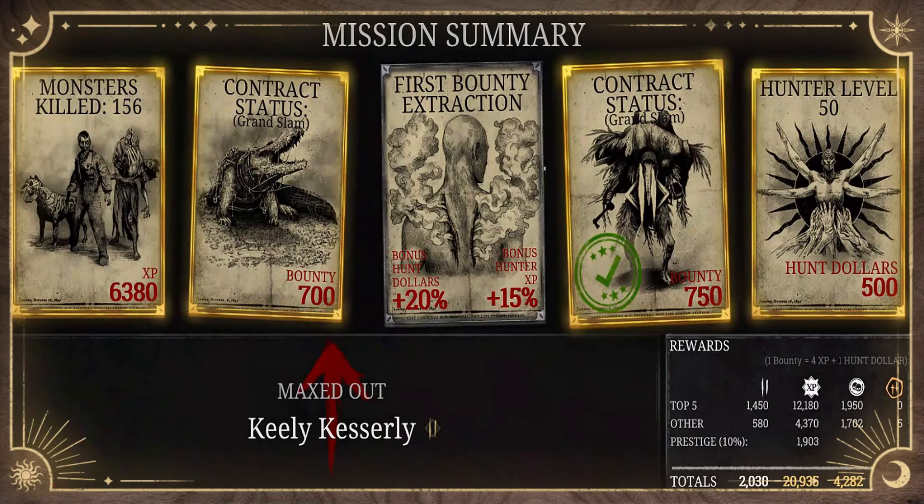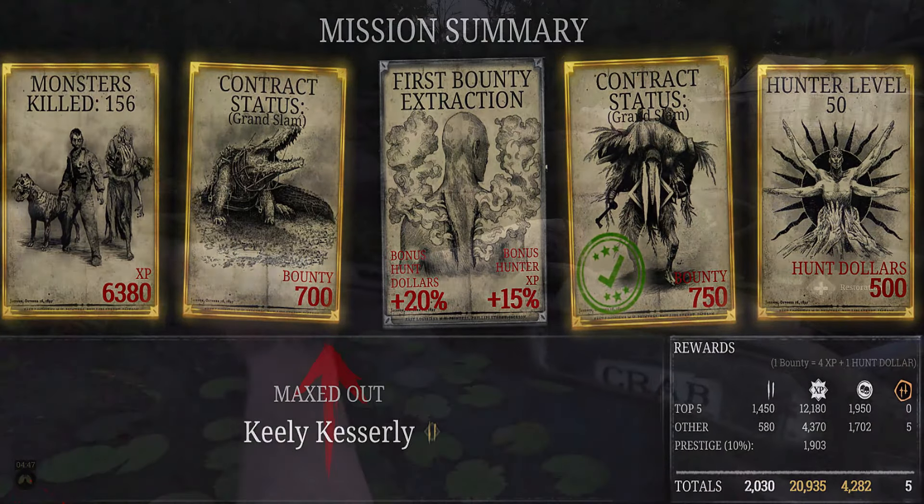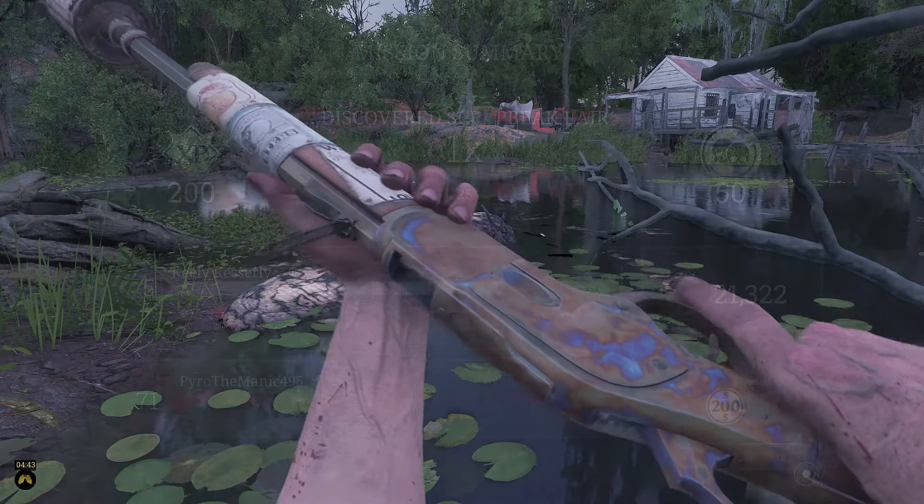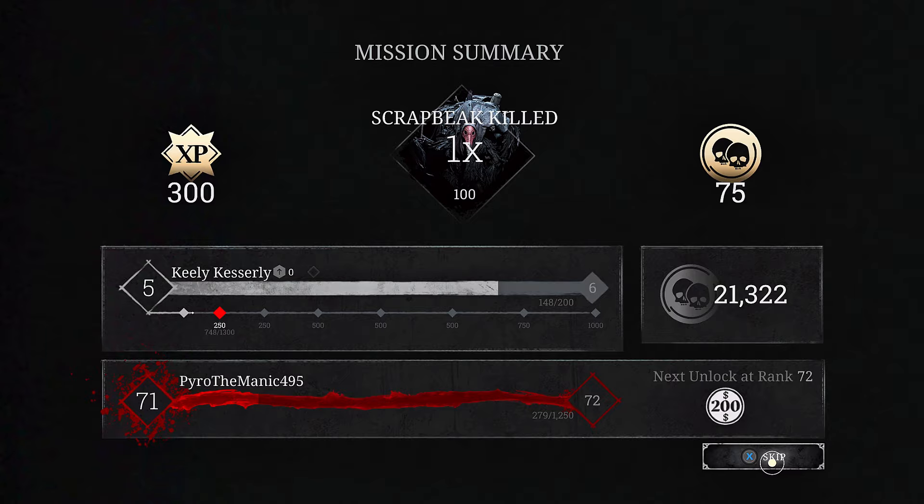I took this hunter from level 5 to 50 in just a single match using only the Winfield Silenced with poison. In this video we're going to look at how you can max out your hunter's level as fast as possible.